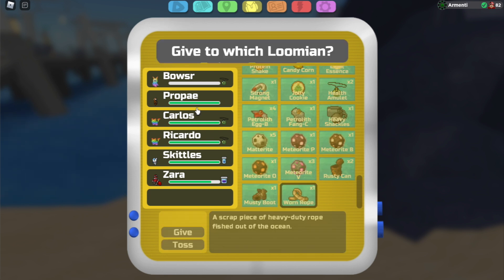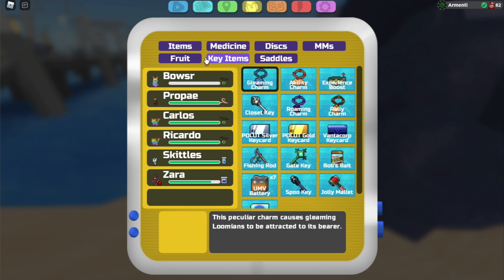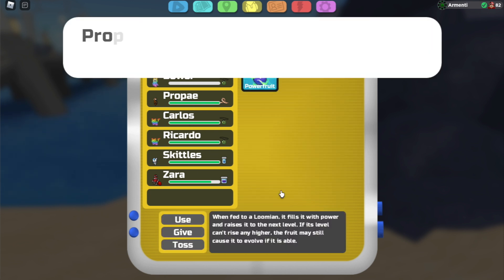After you find this from fishing, give it to Propae. Now that Propae's holding it, you're going to want to get it to level 15. So let me just speedrun Propae.